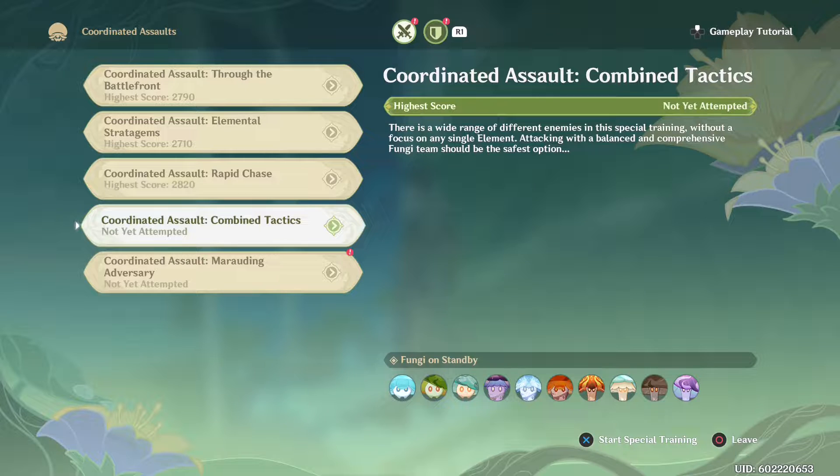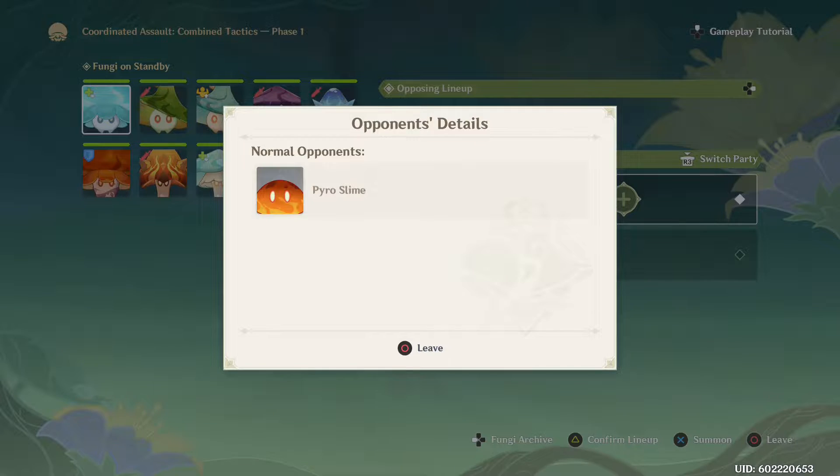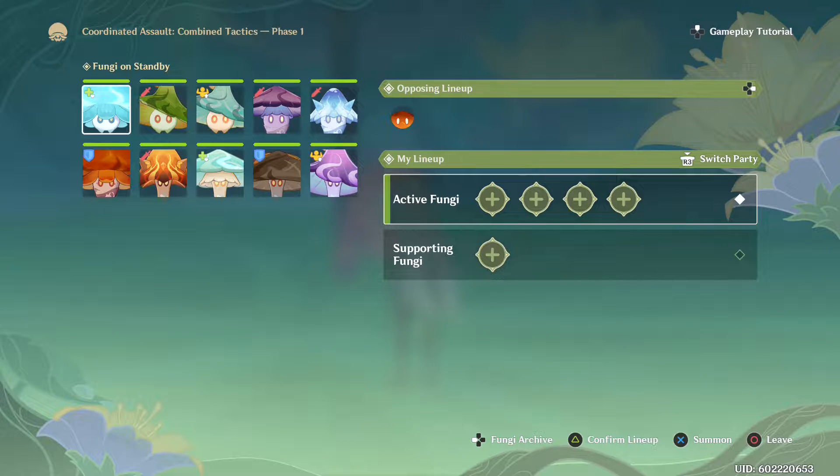The fifth and final Coordinated Assault is 'Combined Tactics.' Multiple powerful enemies working together — the description says to use a balanced, comprehensive fungi team. Pyro Slime is the main concern this time, so I should have an Electro type, which is particularly good against them. I'll take an Electro type, the Anemo type, and Crasher Basher as my core, with a Cryo type as support.